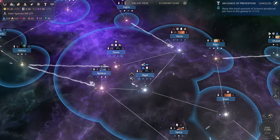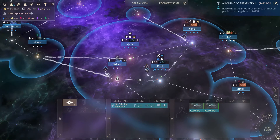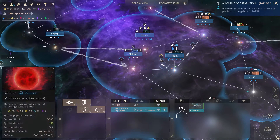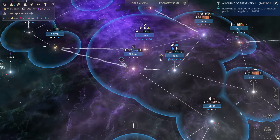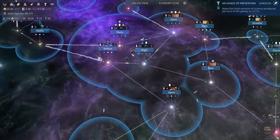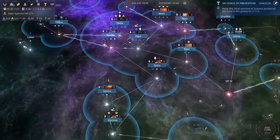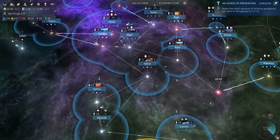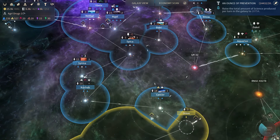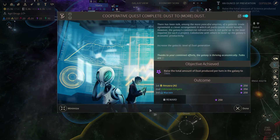I took a few ships at Hannah's this turn so I'm going to bring those over to the main fleet. I think I'll keep that there to group up with these. I've got another hero over there which I can group up with as well. Starting to get some ships in here. Let's end the turn. There's a fleet down there actually which is a cause for concern. So, cooperative quest complete — Dust to More Dust — looks like the whole galaxy has completed that quest.